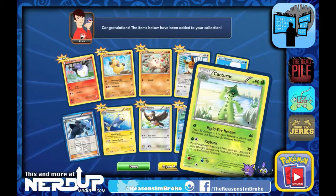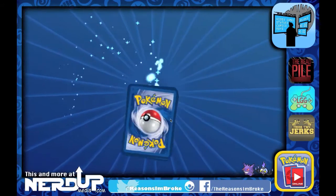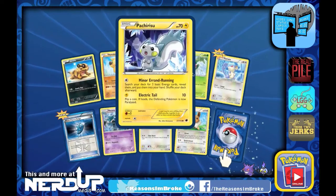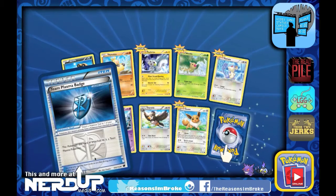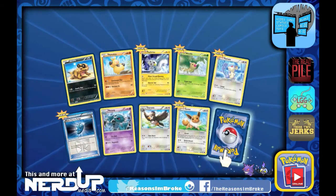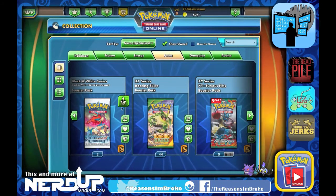Let's open another Plasma Freeze pack. We've got Sandile, Makuhita, Cacnea, Weedle, a Rotom — love that artwork, really really cool. There's a Team Plasma Badge — this Pokemon that this card is attached to is a Team Plasma Pokemon. We've got Metang, another Eevee, and our rare was the Bisharp — Dark type, not something we'll be using here. But still really cool cards, especially the Rotom.